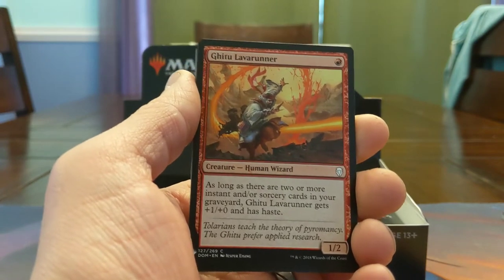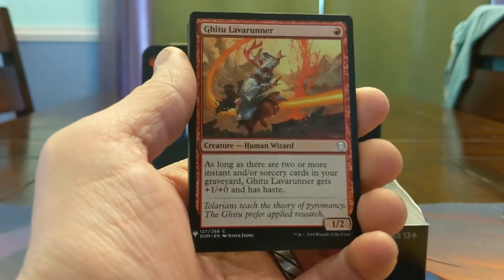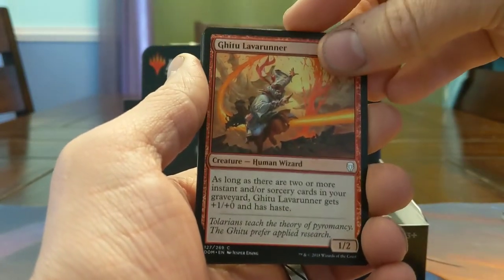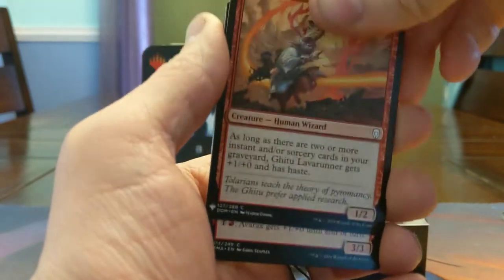Ghitu Lava Runner has made its presence known in Standard — it's one of the reasons Dominaria is well-remembered. They had a really nice wizard theme. The wizard deck was pretty sick. If you could get into it and were the only one, then Adeliz would just dunk on people. This was a key card even as a 1-drop.